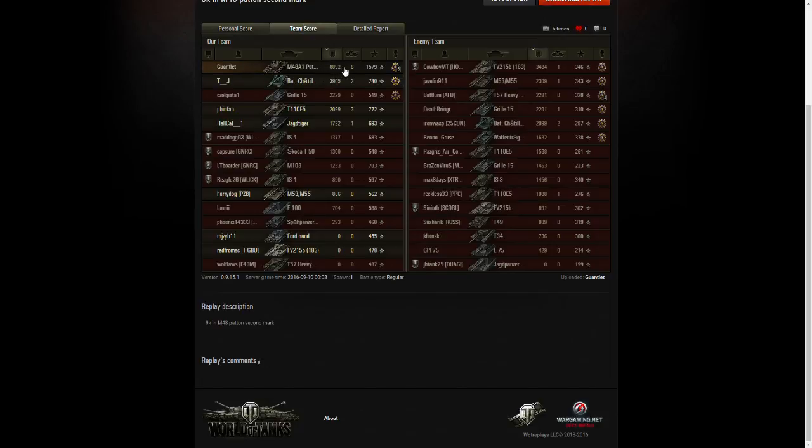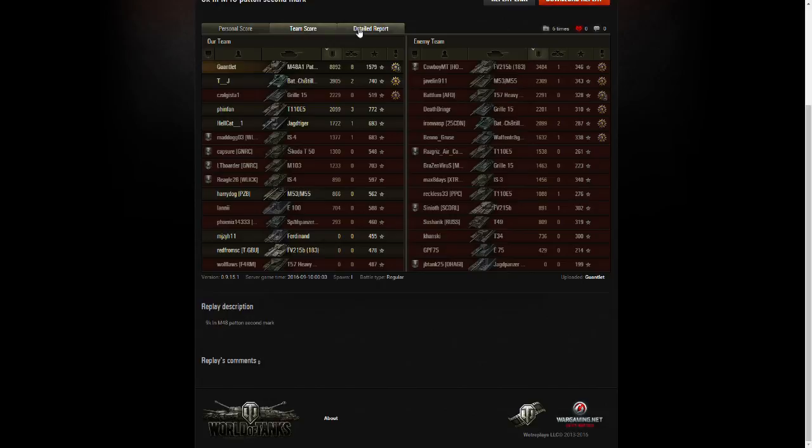He is definitely top of his team on damage, doing just shy of 9,000 damage — a little bit over double the amount of the next highest person on his team. He fired 29 times, 26 of those were direct hits, and all 26 of those were penetrations. His assistance damage — tracking and spotting — was just shy of 4,500 spotting damage. With a premium account after repair and resupply, he still made 56,000 credits, even with the few premium rounds that he fired.